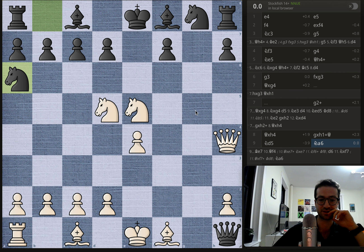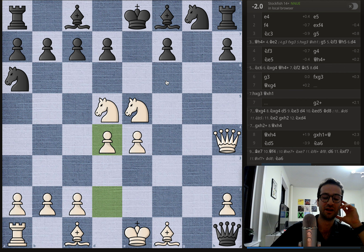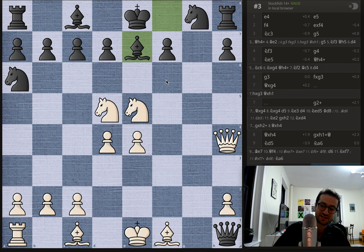Now white plays d4, which looks like just aggression in the center and cementing the knight on e5, but there's another reason behind this move that makes the attack really powerful — we'll see it in a second. Here is where black makes the losing move: bishop to e7. The idea is obviously to kick away the queen — we talked about this in an earlier line — but now it doesn't work. It was the correct move before; now it doesn't work. See if you can find the proper move for white that ends the game.